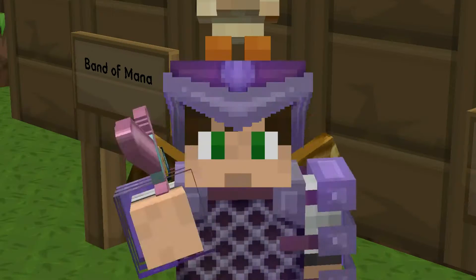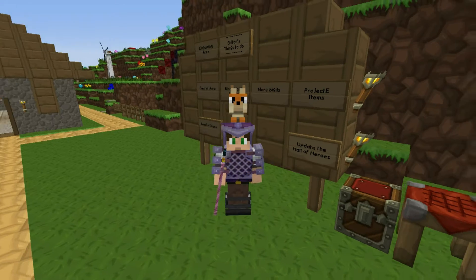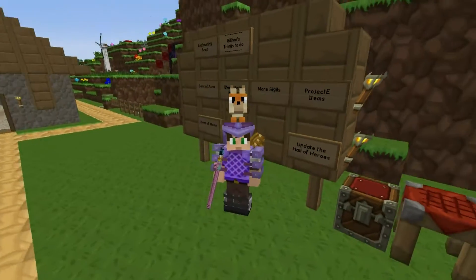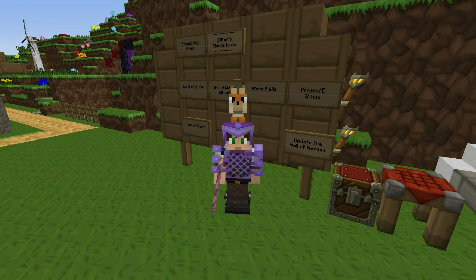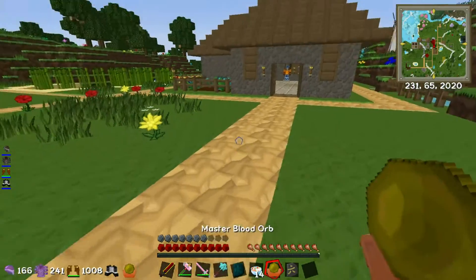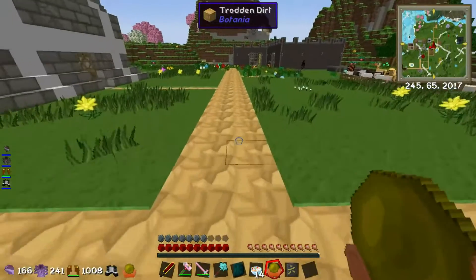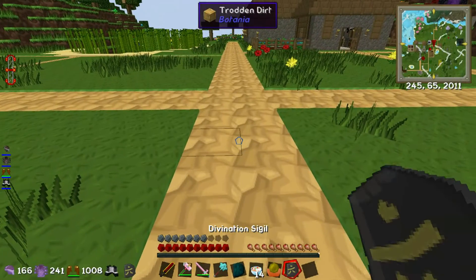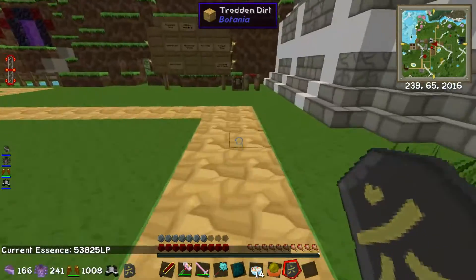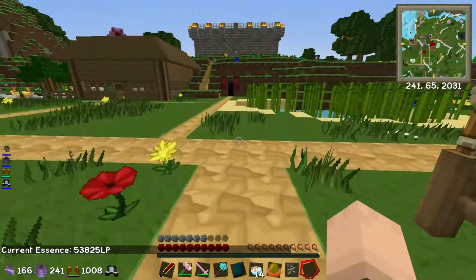How's it going guys, Gilson here and welcome back to GuiltyCraft 2 episode 16. This episode I'm going to base around magic, and more specifically blood magic, and if we have time a little bit of Botania because we haven't touched it in a few episodes. My problem with blood magic at the moment is that I keep running out of blood. The master blood orb can hold a million life points, and right now in my life network I just have 53,000, and I want to make a ritual.